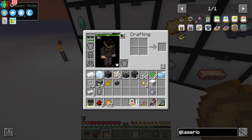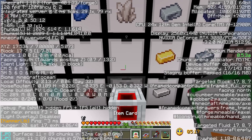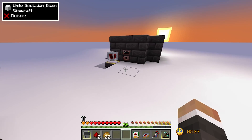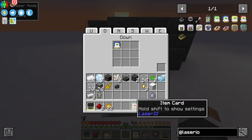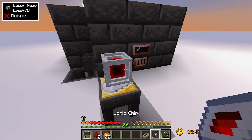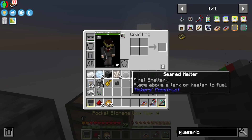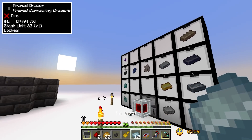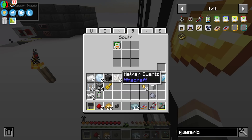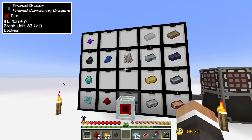We take our item cards, set one to insert and put it into the north side of the node toward the draw controller. On the bottom — the 'down' side — we set an item card to extract mode, exact mode off. Using our wrench we link this node to the other, and now the tin should move directly over into the drawer. There is an eight block limit, so we may need to drop a laser connector in the middle as a relay.